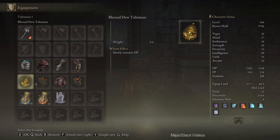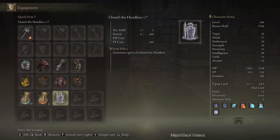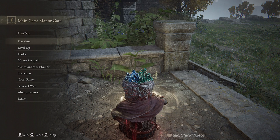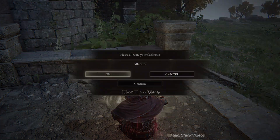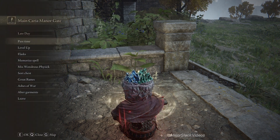These are the four talismans: I have Blessed Dew, Ritual Sword, Taker's Cameo, and Fire Scorpion. And we've got Lutel — Lutel's going to help out a lot. I'm going to go with 10 and 3 with flasks. If you're feeling nervous, go with 9 and 4 or even 8 and 5, but no less than 8, because you're going to be using a lot of FP.